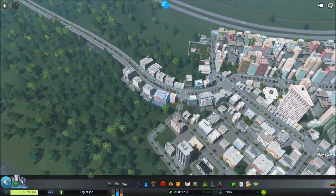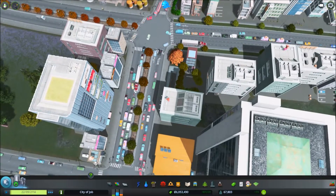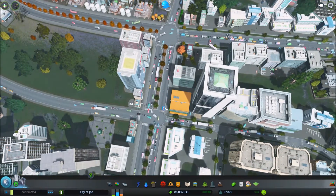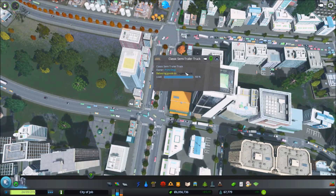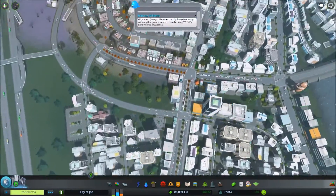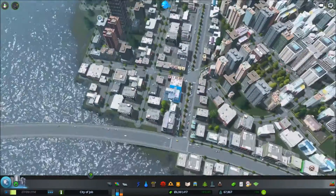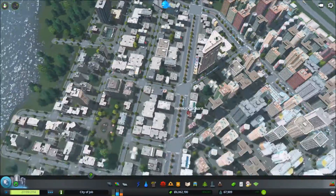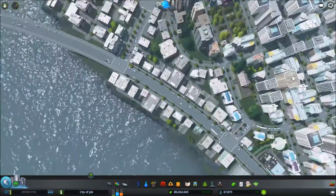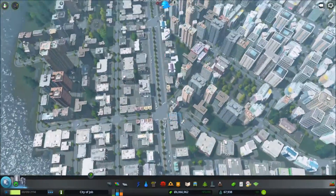We're definitely gonna need to have some highway connections, otherwise I can see this - yeah, it's getting flooded. They're trying to get goods down to that new commercial zone. We're still struggling to get goods over here. It's because this is divided - I bet if I changed this to a six-lane road I'd have less problems. That median forces trucks to come this way. I wonder if I got rid of the median if that would make a difference.